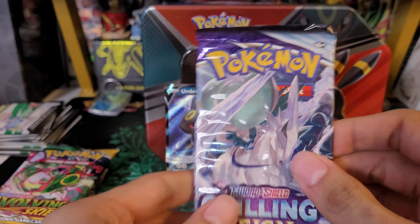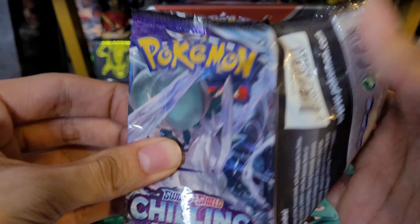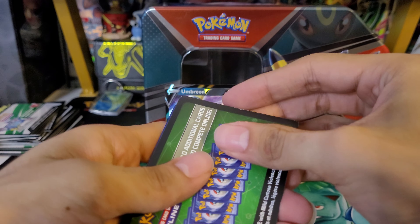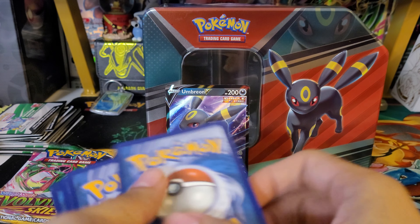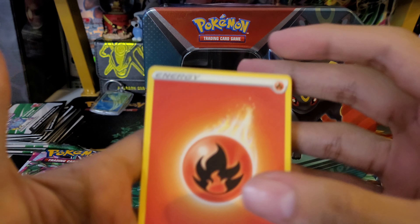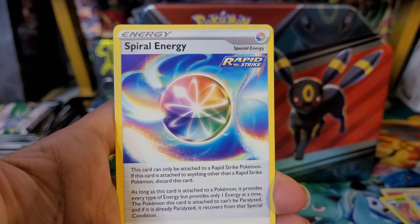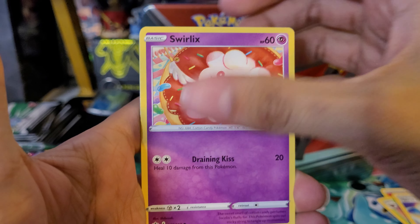Here is the Umbreon V promo — Single Strike Umbreon. Pretty cool! Here is the code card for the tin. I'm really excited for the packs, especially since I see Brilliant Stars right at the top — two Brilliant Stars, one Fusion Strike, Evolving Skies, then Chilling Reign. Really cool, let's not waste any time, let's get straight into the packs.